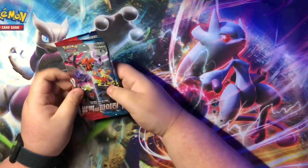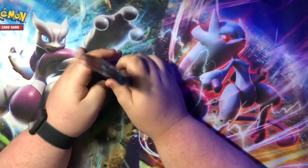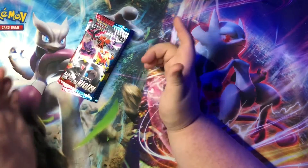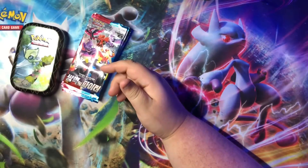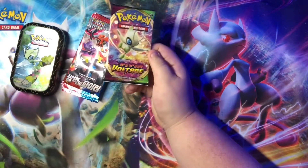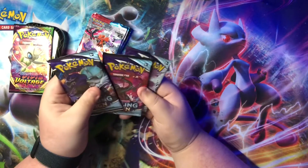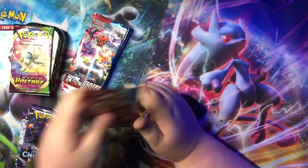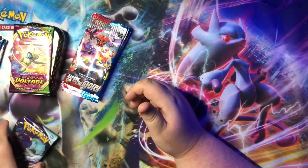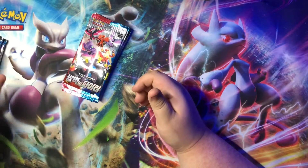Tonight we are going to be doing Matchless Fighters Korean version. We got six packs — finally cracking into the booster boxes I had. Then we have a Shining Fates tin, a pack of Vivid Voltage, three packs of Chilling Reign, and three packs of Battle Styles. Let's see what we pull tonight. I'm gonna start out with Korean obviously.